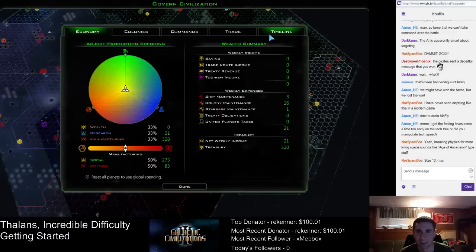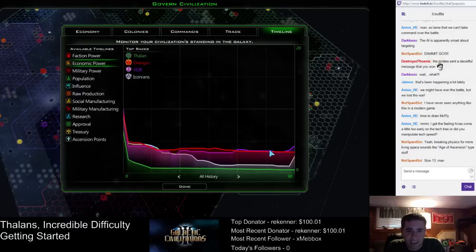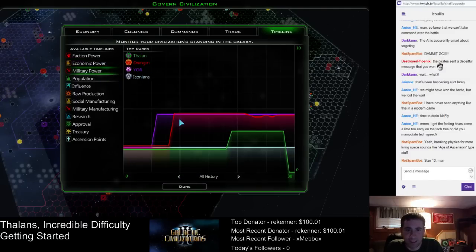Here we go. Faction power — wow, our faction power is really taking off. Economic power — that's how much gold you have, or credits. Military power — look at this, we suck. But that was the one bad thing about losing these ships — now our military power is down, and now the AI will view us as weak. Population. Wow, influence is really taking off. Raw production — can you see when I started building the hives? Kind of takes off there.